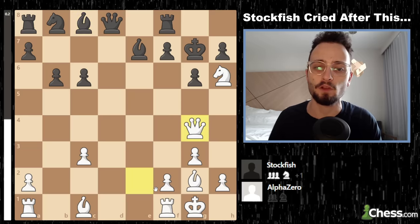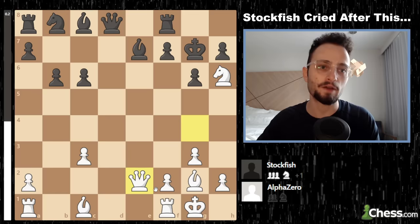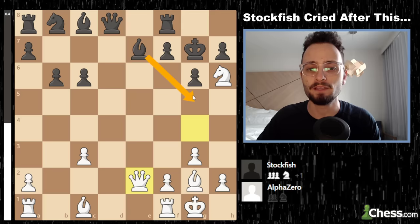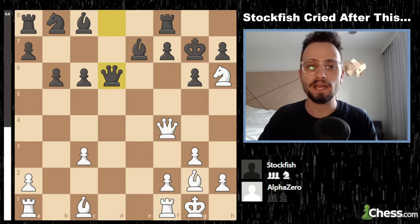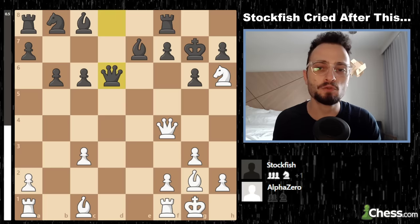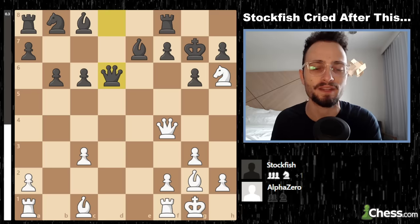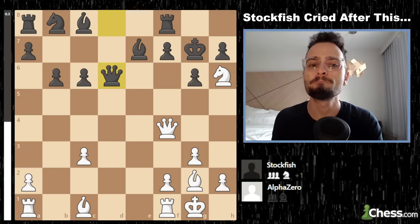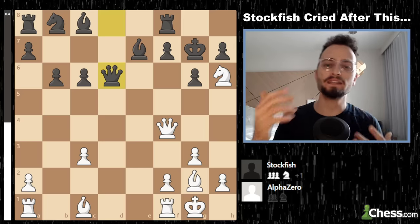If the queen had retreated back to e2, it would be really counterintuitive and would allow Bishop g5, maybe Bishop d6, f5, and so on. So instead, the queen hangs out on f4 — defending, preventing Bishop to g5. Black offers another queen trade.